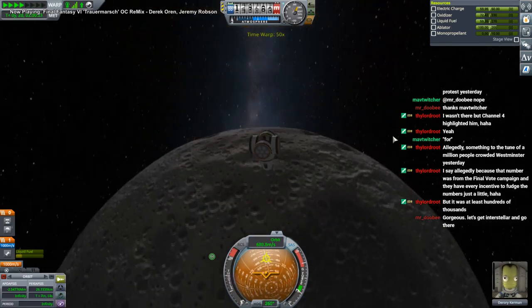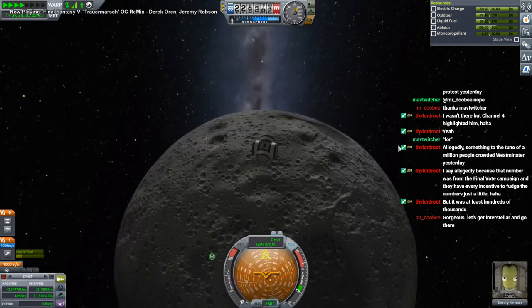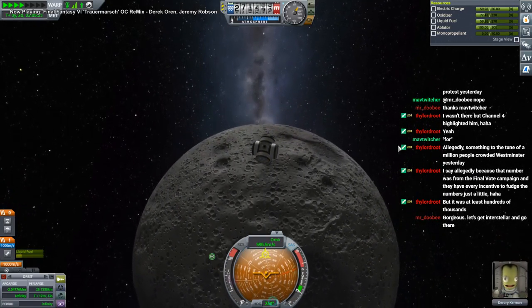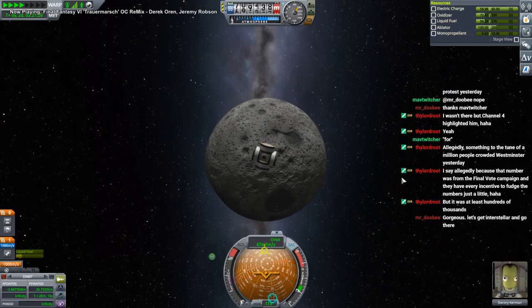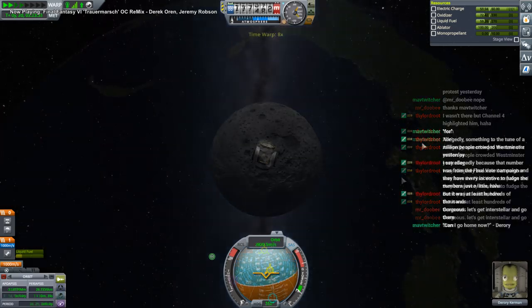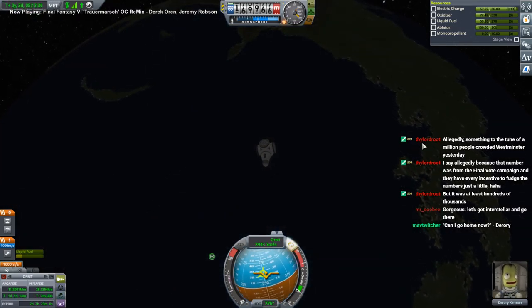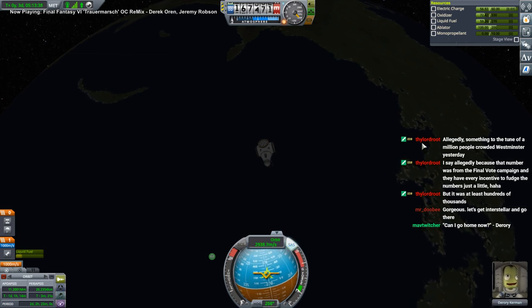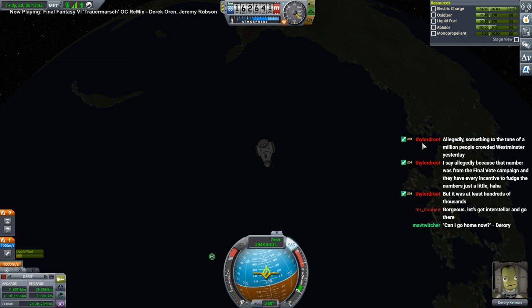Okay, we are departing the moon in full cinematic splendor. It's like we have tossed the moon into the Milky Way. Dorori should be pleased - he's the first engineer we've sent into space. Well, 'sent' is a strong word. First engineer that has been in space in this program.